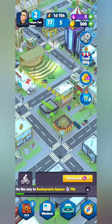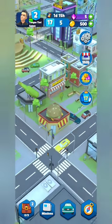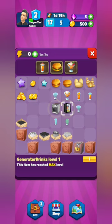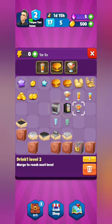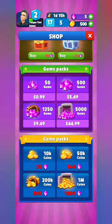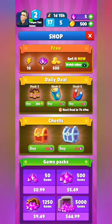It now only takes 21 seconds to get from the hospital back to the restaurant with the bike — and by the time I explained that, we could already arrive for free. Back at the restaurant we have two energy left, so we do two drinks. And now we're completely out of energy again. You can watch an ad for more energy, more gems, or more gold.